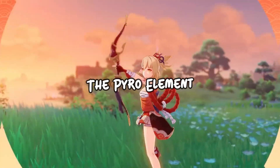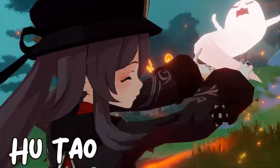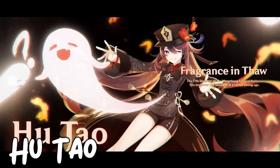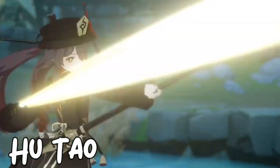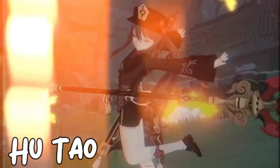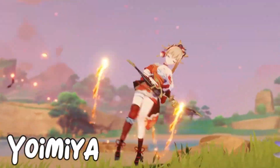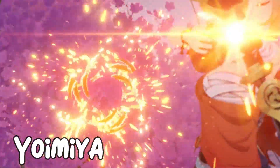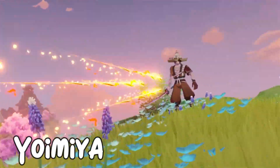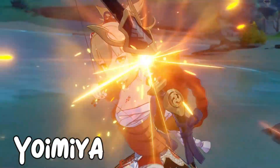Our best Pyro character is Hu Tao. With her kit, Hu Tao sweeps enemies dealing a massive amount of Pyro damage with her elemental skill, sending them off with her large elemental burst. She's one of the best characters at clearing hordes of enemies instantly. And the second best Pyro is Yoimiya. Yoimiya can deal a ton of damage very quickly thanks to her elemental skill, boosting the attack of her team once they trigger the Pyro mark for some big reactions. These are the best two of the Pyro element.